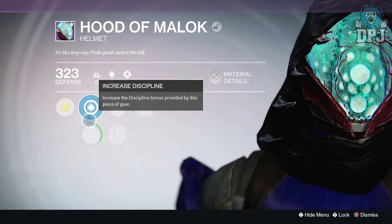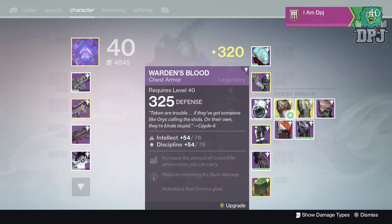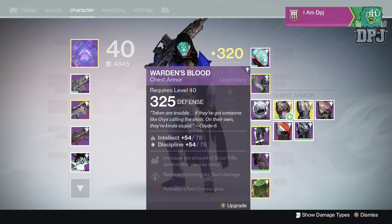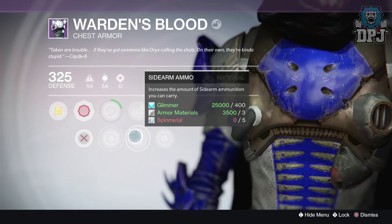Next up I obtained the Warden's Blood, which is a chest armor for my Hunter. I obtained this from the 90k challenge on that scorecard, and this bad boy drops at a 325 defense.